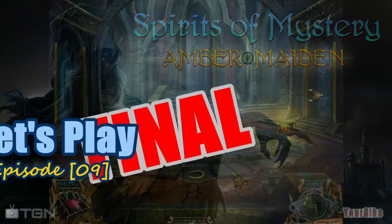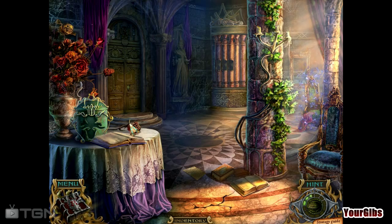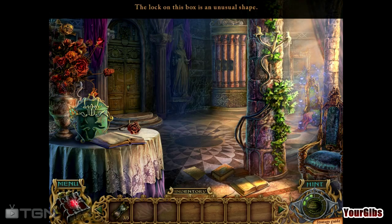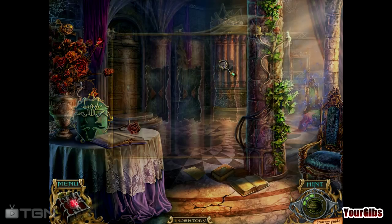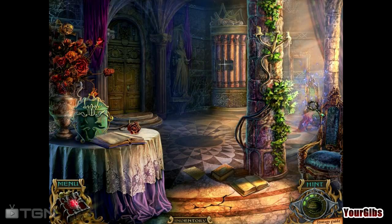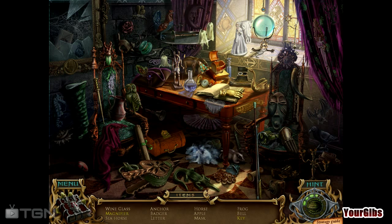It's time for the finale of Spirits of Mystery Amber Maiden. Let's go ahead and get the game going — we don't want to waste any time. The lock on the box is an unusual shape. The impressions on these columns look like other shapes I've seen. Okay, well I guess we're gonna just go ahead and jump right in here and start finding stuff. No sense wasting any time whatsoever.